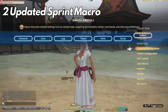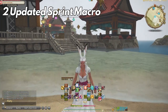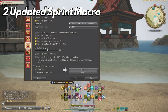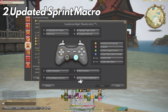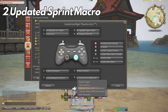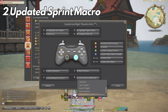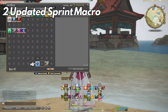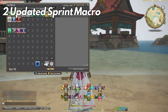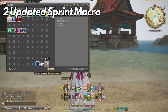Bonus tip for controller players: you can assign this macro to your R3 or L3. Go into system configuration, then controller, and down to button configuration. Find R3 and L3, click on the menu, and scroll all the way down to where it says assign macro 98 and 99. Make sure your macro is on one of those numbers, then press R3 to have the best movement macro in your arsenal.